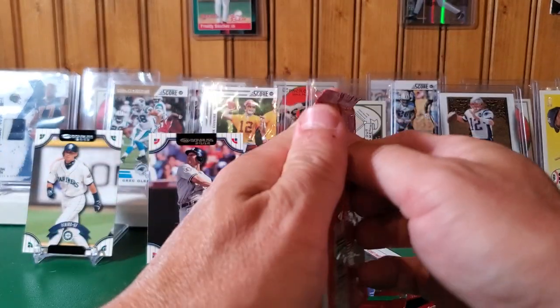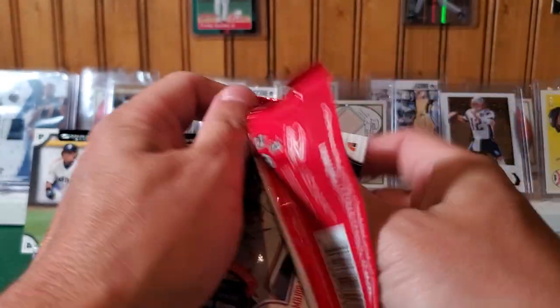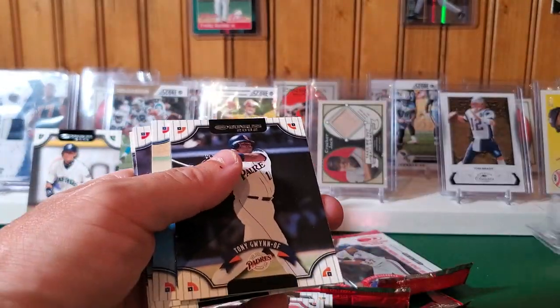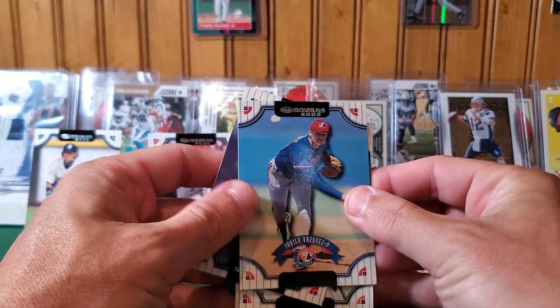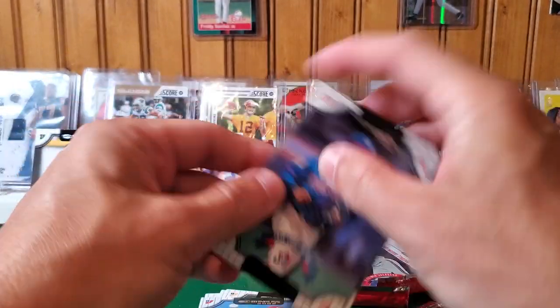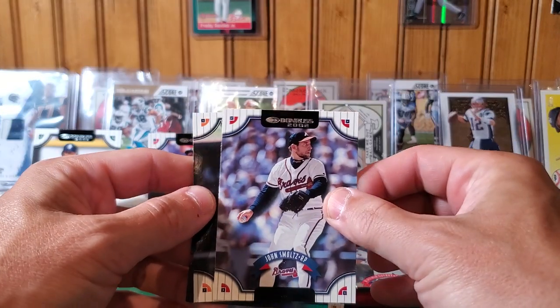Three packs to go. Tony Gwynn — alright, so that may be something; we'll hold that for last, as it seems like some type of die-cut. Javier Vasquez. Jose Cruz Jr. John Smoltz.